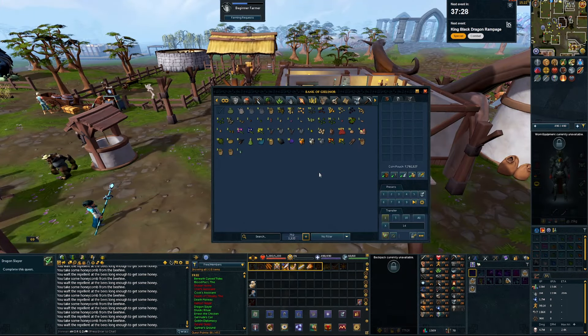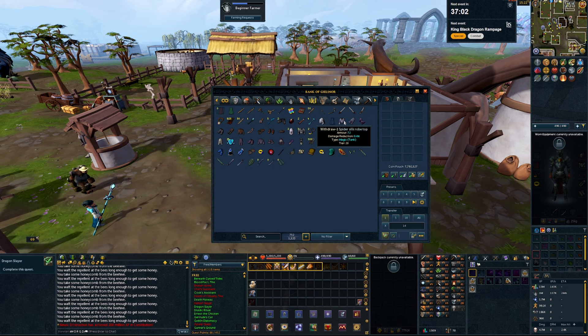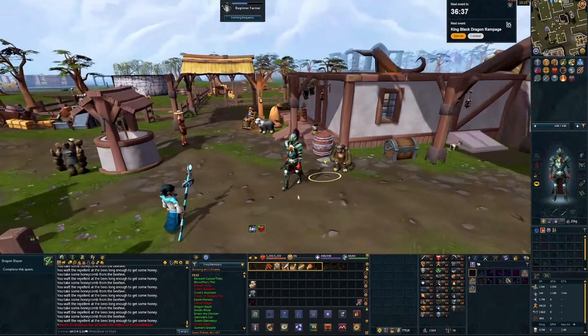We're going to take a little detour instead of going straight to 59 magic. I want to get to 50 defense first so I can equip the mystic armor in my bank - currently I've been using the spider silk robes, which is tier 20. The mystic is tier 50 so it should be a decent upgrade. The plan: get 50 defense, equip mystic armor, then get magic to 59.